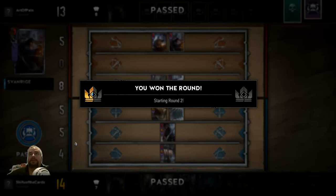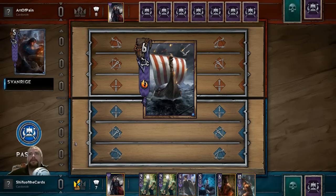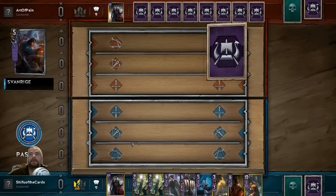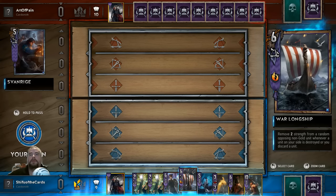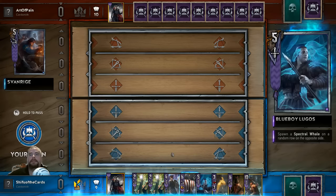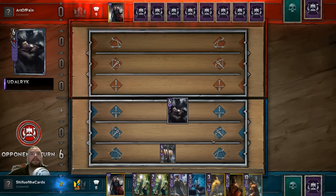Now we're in a good position for round two and three if we can draw. We draw Canny — yes, the dream is real! So we could probably steal this one. How do we play this? Maybe slow play it — I think we slow play it.